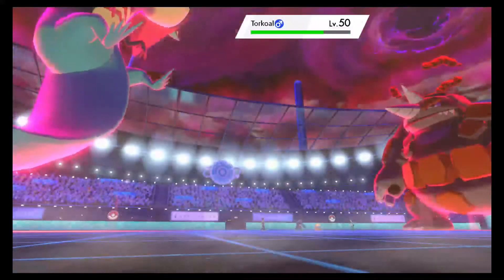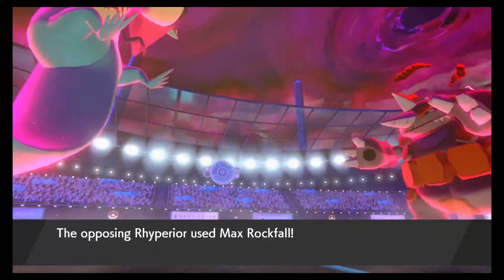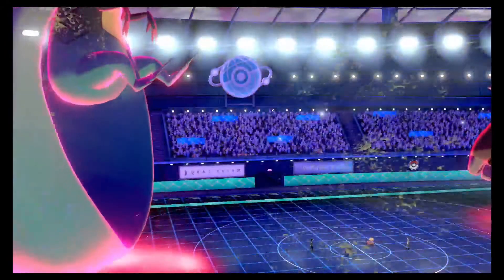Sucker Punch that Torkoal. Then I'm going to Max Wyrmwind the Rhyperior again to make sure his Attack is completely out of the question so when my Torkoal eventually comes in he cannot dent him at all. Sucker Punch for chip - good chip. Look how much that Eruption did to my Grimsnarl - that's a max HP Grimsnarl and it did quite a lot. He's gone, but him locking Eruption completely opens the door for my Assault Vested Torkoal to come in and 1v1 him with ease.